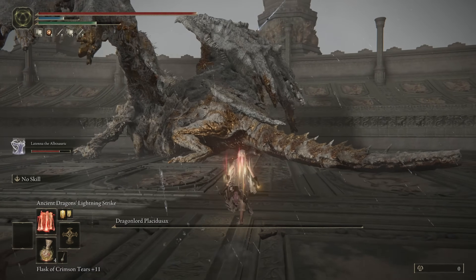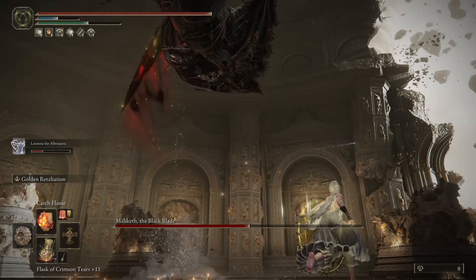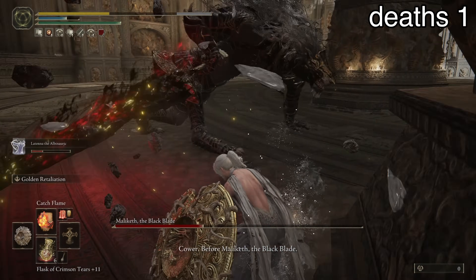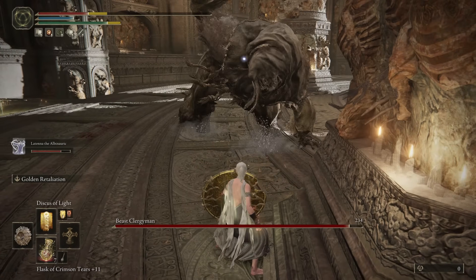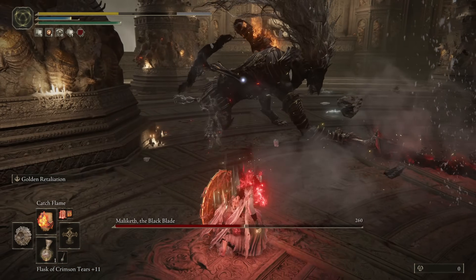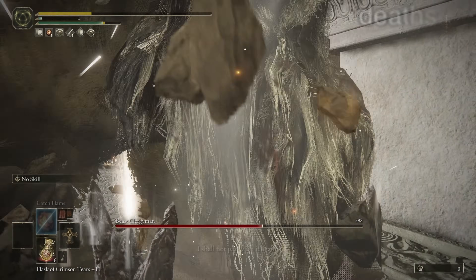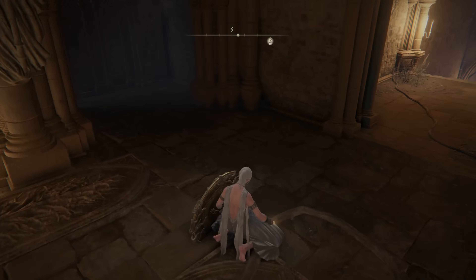Facing the two-headed Dragon Lord Placidusax, his very big hitbox meant Shadowheart's Ancient Dragon Lightning did a lot of damage, and he couldn't outrun Latenna's arrows. Maliketh the Black Blade was next — his massive 80 percent holy resistance meant Shadowheart had to rely on Catch Flame. The doggo was relentless and things weren't looking good. Shadowheart even committed a cardinal sin by wearing armor boons, but even that wasn't enough to best Maliketh.